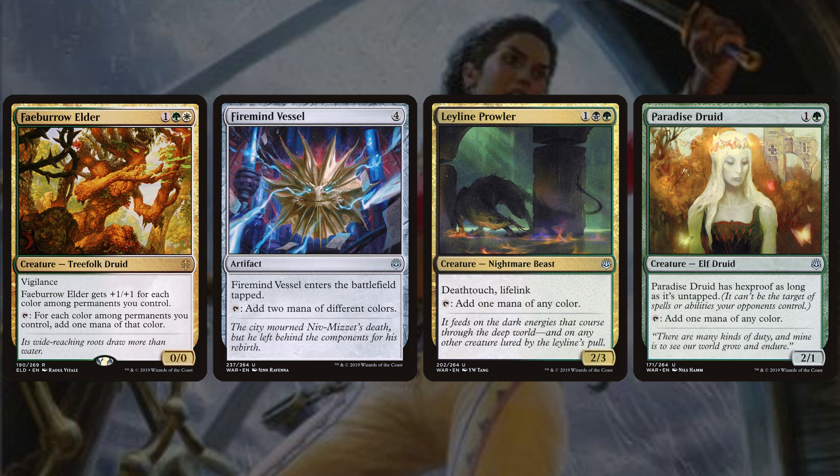Fabro Elder is a fantastic card at $1.19. This 3-mana Vigilant 0/0 gets +1/+1 for each color of permanents we control, so it often comes in as a 2/2 but frequently becomes a 5/5. It can also tap to add one mana of each color of permanents we control — so with all five colors in play, it taps for WUBRG: 5 mana. That makes casting Primal Surge much easier, and as a Vigilant 5/5 it's great at defending our planeswalkers.